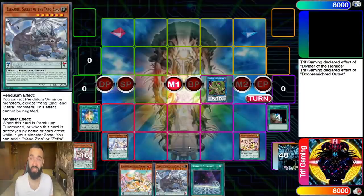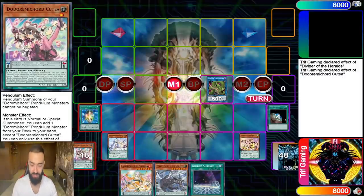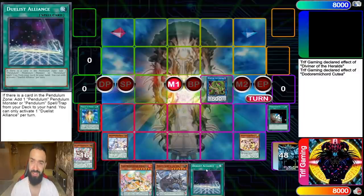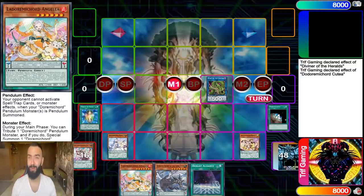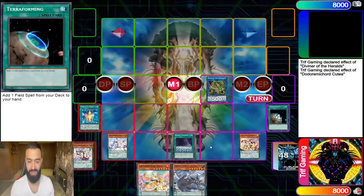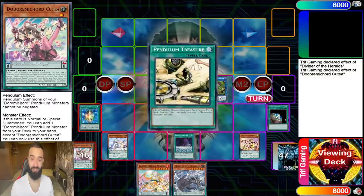What this deck is missing is negates. It already has follow-up and plus-ing. Dragoon gives you a negate, Divine Strike gives you a negate. Next, Duelist Alliance — and no, I'm not playing Pendulum Magicians. Duelist Alliance is going to search the most underrated pendulum card: Pendulum Treasure. You're only playing one copy; its name is 'Pendulum,' so why not take advantage of Duelist Alliance? It can search any Duremicord you need, or search the real boss monster of the deck.